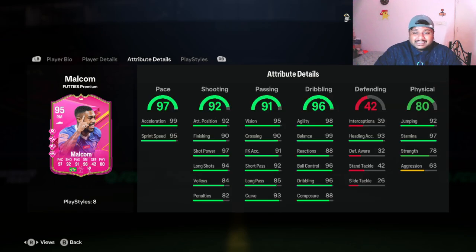His stats: 97 pace, 96 dribbling, and 91 passing — these three are the major things to focus on when playing with him as a right midfielder, right winger, or even CAM. You want good passing, good pace, and good dribbling. Even if you use him at CAM, you want decent shooting too. Under shooting — 92 overall — he has 97 shot power and 94 long shots, which is really good for a center attacking mid card.